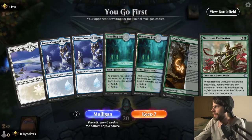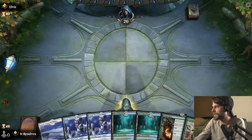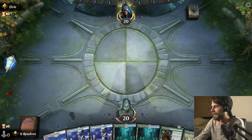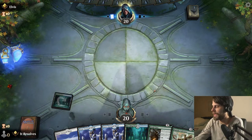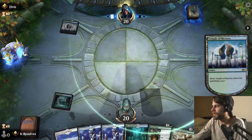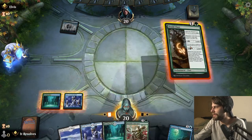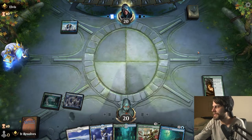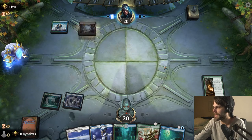Here we are for game number one. This looks like a bit of a slow hand, but I think this is pretty much perfect for what we need. I would love to get something like a Treasure Hunt or even a Slumber out early. The Druid Class should help us out a good bit, and there is the Treasure Hunt. Let's go ahead and drop the Druid Class down. We can start stacking counters and leveling it up a bit, then use that Treasure Hunt as needed.